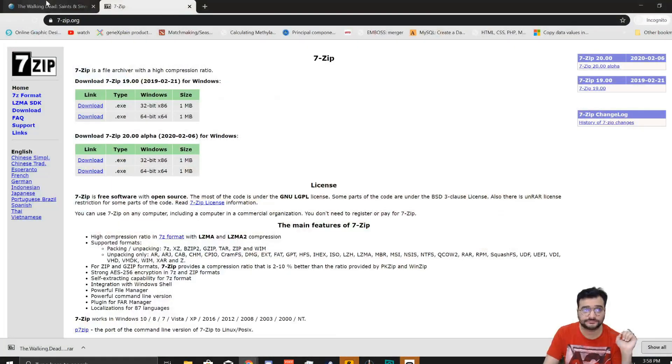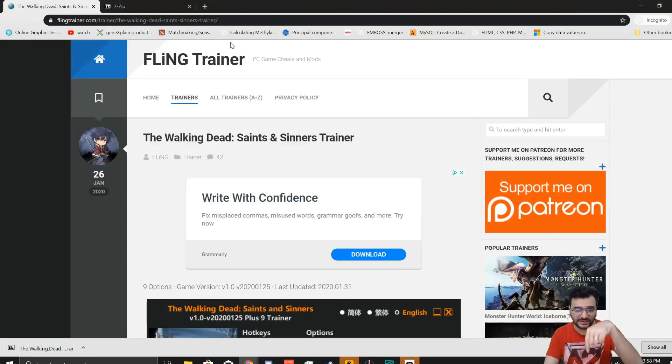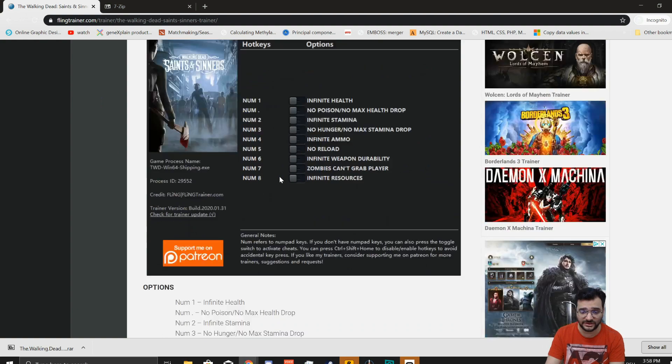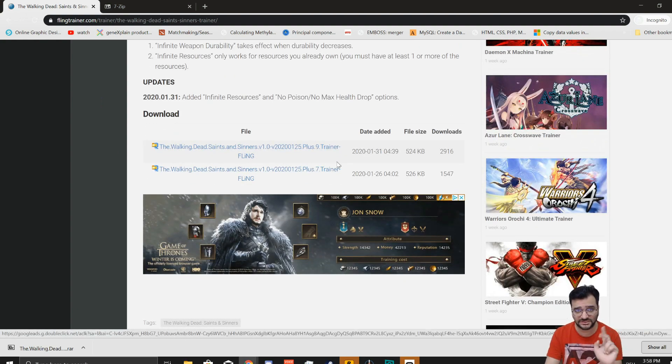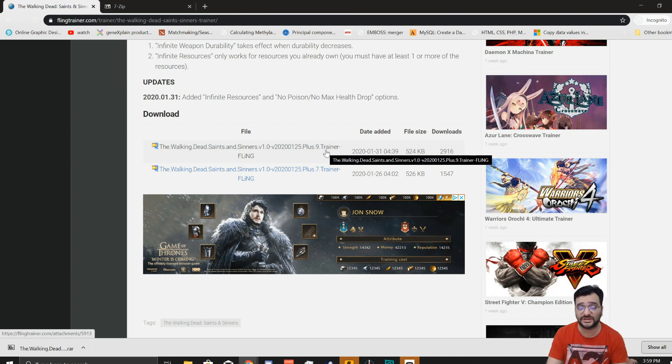To do this, simply go to this particular website. I'll put the link in the description, and on this website you can download the trainer. There are two trainers here — one with nine options and one with seven options. I would prefer to use the one with nine options, so download this.